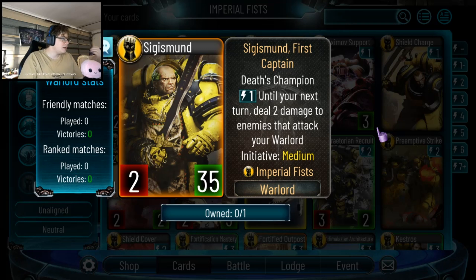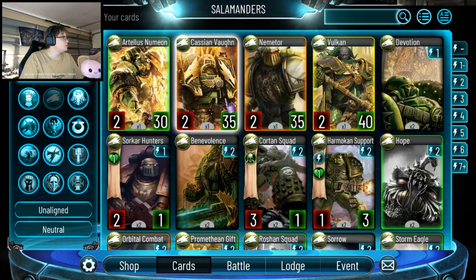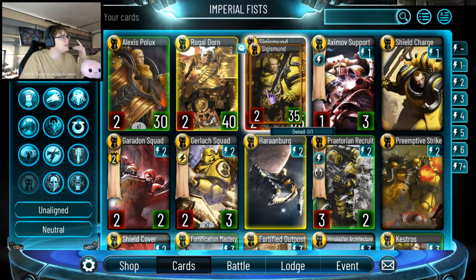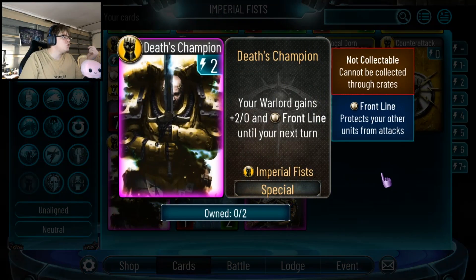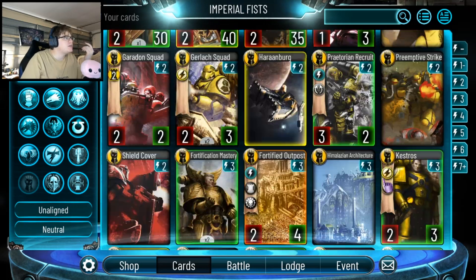The 35-health Warlord: pay 1, until your next turn deal 2 damage to enemies that attack your Warlord. That's an interesting comparison to Nemetor's ability, which is effectively better — same cost, gives plus 2, and whenever they attack your troops they do more damage. He also gets Death's Champion: drop you all against plus 2 and Frontline until your next turn. It's a nice guy but I don't know if it's going to be enough to run him, although depending on the other cards, he has potential.